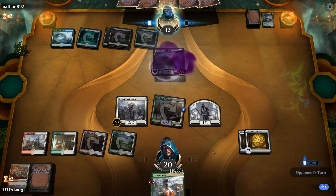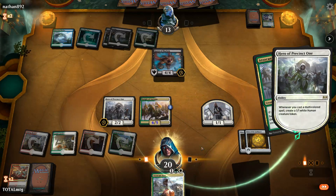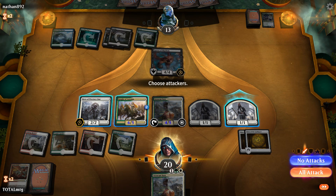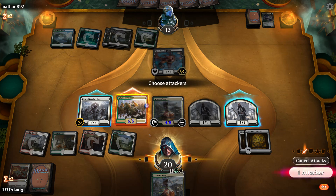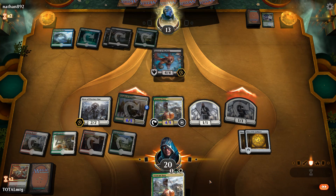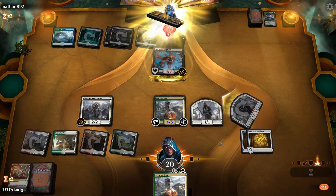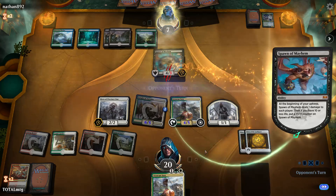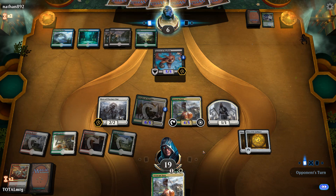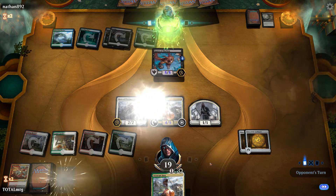Seer comes down next turn. Spawner's Mayhem — not too worried about that. We make another token. We attack in with the little 1/1 — opponent goes down to 7. Spawner's Mayhem does its damage which I really like — many opponents have died from that.